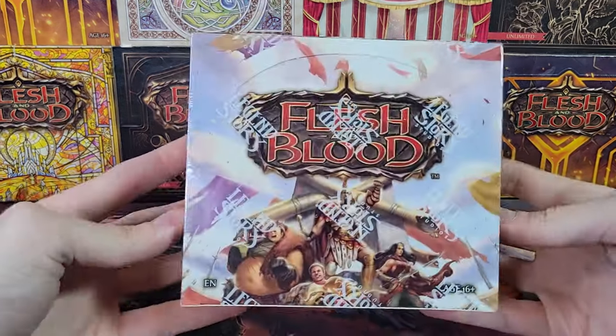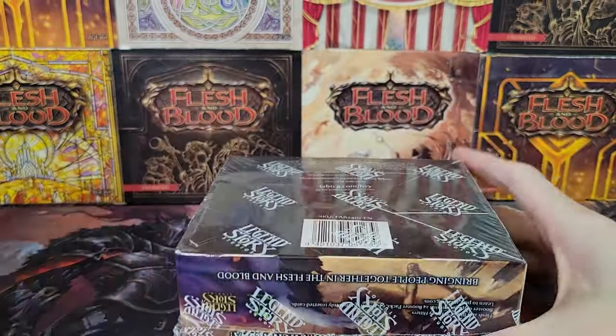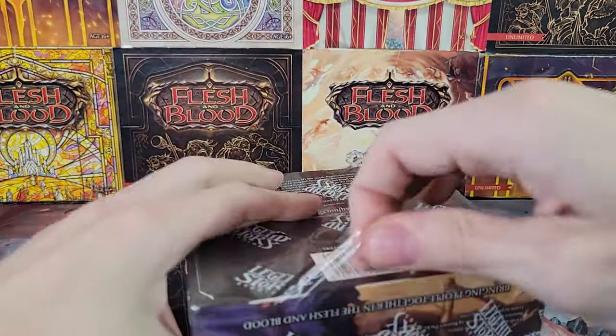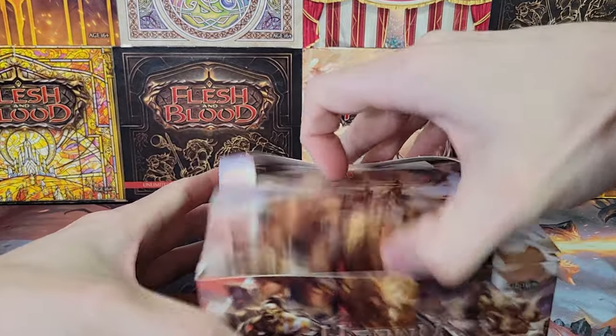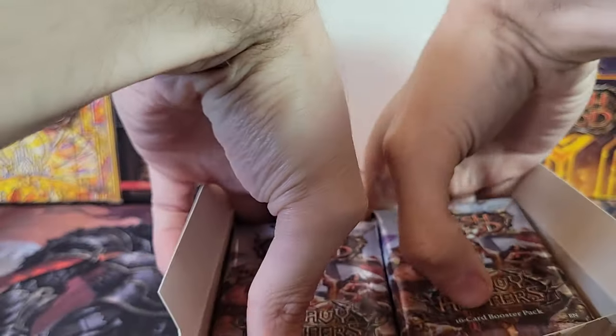Hello and welcome back to TCG Dreamland. We are on to box 3 — it is Marvel time. I can feel it. I sense it in my card-pulling bones. My card-pulling sense is tingling. We're gonna get a Marvel in this box.